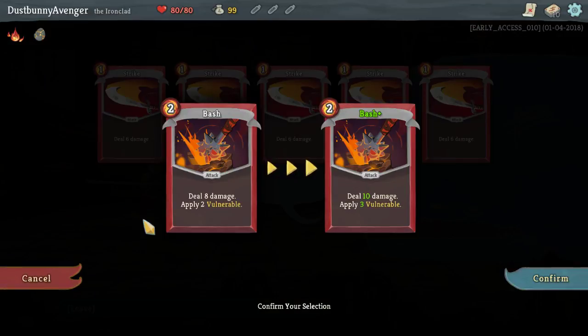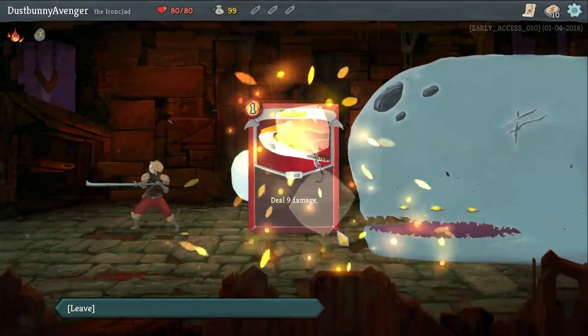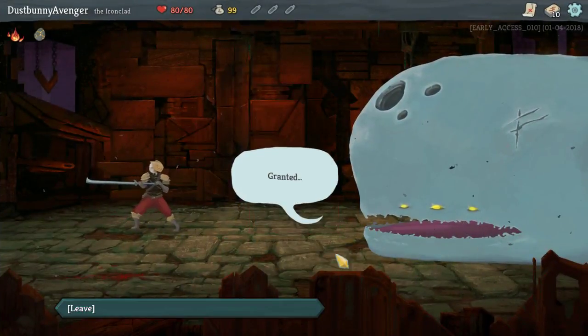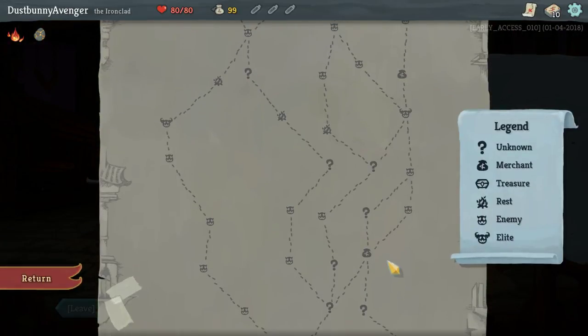Let's upgrade Bash — get three vulnerability and ten damage. Actually, let's just pick a normal strike for now. High damage upgrade, granted. How are we going to do this to start? I really want to fight an elite because elites give good stuff.